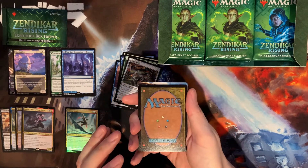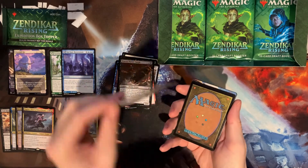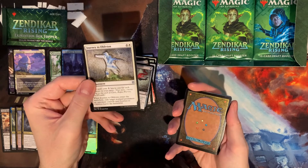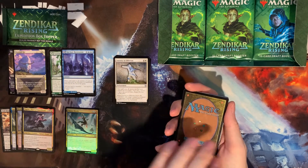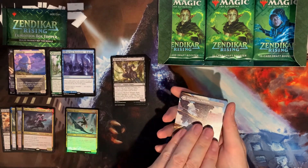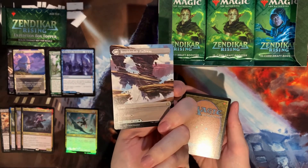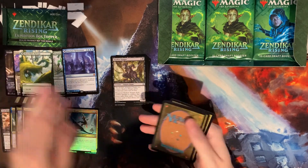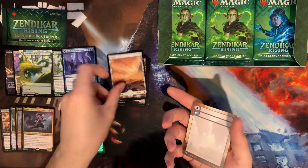That's probably a full-art double-faced card. There's our Uncommon Mind Carver, Journey into Oblivion — which is a takeoff on Journey into Nowhere. I remember the original Zendikar had a Journey card like that. Then we have Shadowsnaker and our full-art green-white dual land. How cool is that — that is awesome! And we get a foil Seafloor Stalker, and our land is a Plains.